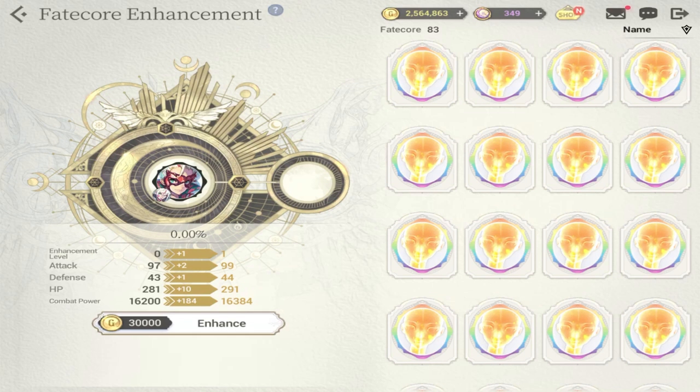For each enhancement you put on the fate core, the drawback is that there's an RNG element to your enhancement, and as you go higher the percentage drops — from the highest of 70%, it drops five percent every time you do a fate core enhancement. Again, it's a high-risk, high-reward scenario and you're very dependent on RNG. Be wise on which hero you're going to do this to.